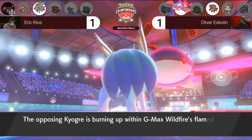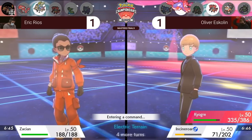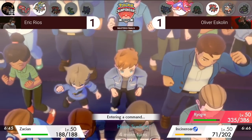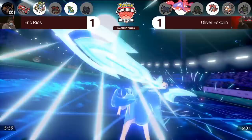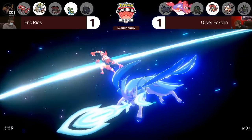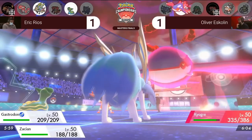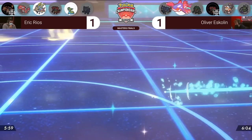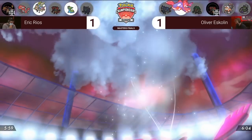Game 3, turn 2. On the bright side for Eric, Gastrodon is still around to prevent any Max Geysers while Zacian outspeeds Oliver's entire team and threatens a lot of damage, but Eric is still in a very tough position. In turn 1 Oliver got an amazing position eliminating Eric's Dynamax immediately. Now Kyogre can threaten heavy damage with Max Hailstorm onto Gastrodon or Groudon, or a Max Lightning powered up by Electric Terrain into Zacian. Incineroar switched in turn one and has the option to go for Fake Out into either of Eric's Pokémon.